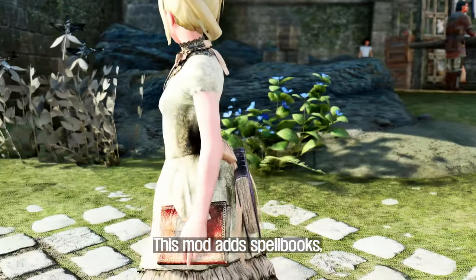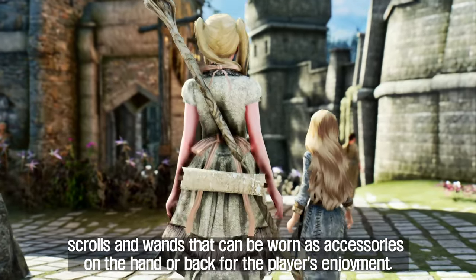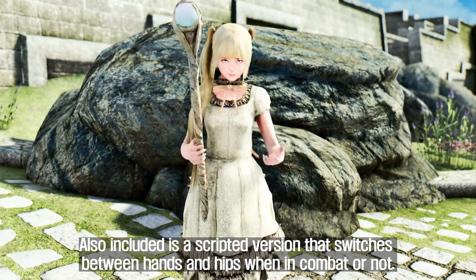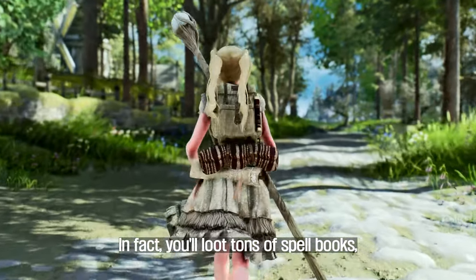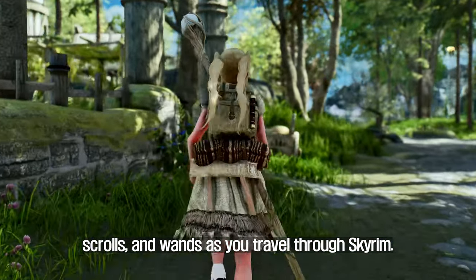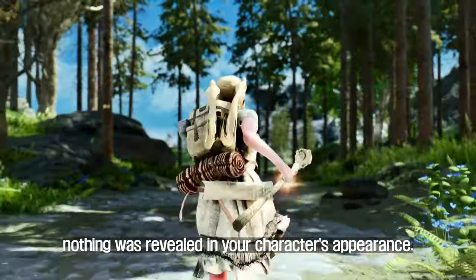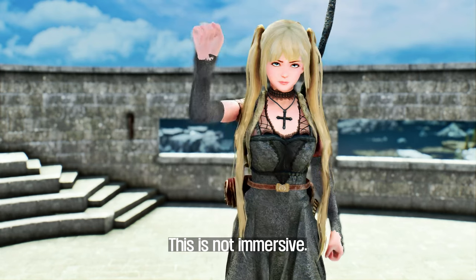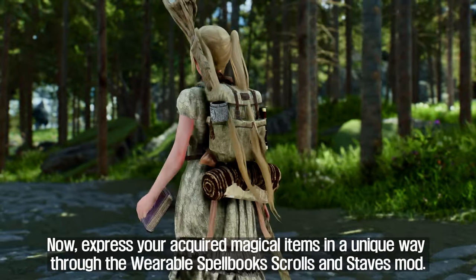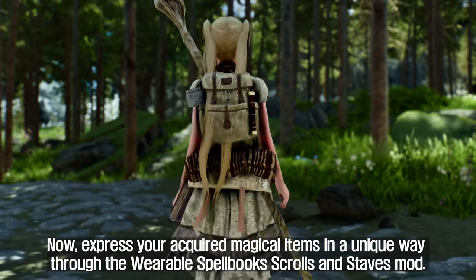This mod adds spellbooks, scrolls, and wands that can be worn as accessories on the hand or back for the player's enjoyment. Also included is a scripted version that switches between hands and hips when in combat or not. In fact, you'll loot tons of spellbooks, scrolls, and wands as you travel through Skyrim. However, even if you acquired these items, nothing was revealed in your character's appearance. This is not immersive, especially for players seeking a mage experience. Now, express your acquired magical items in a unique way through the Wearable Spellbook Scrolls and Staves mod.